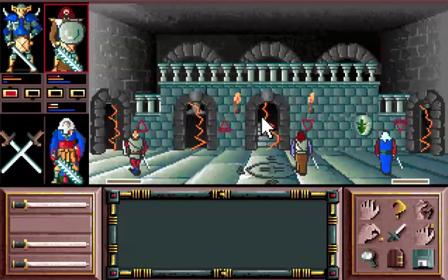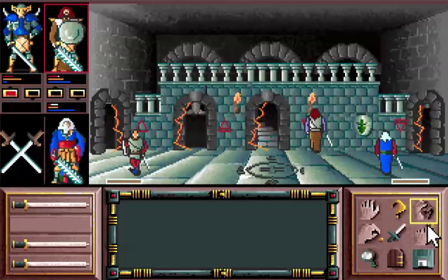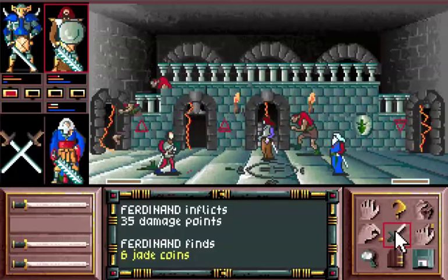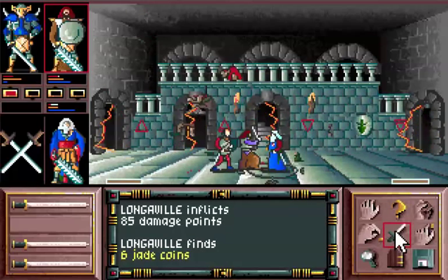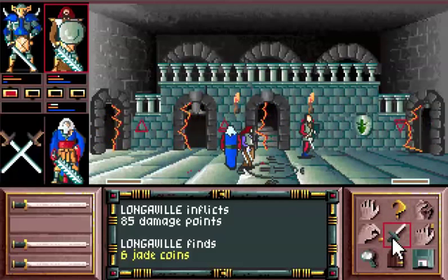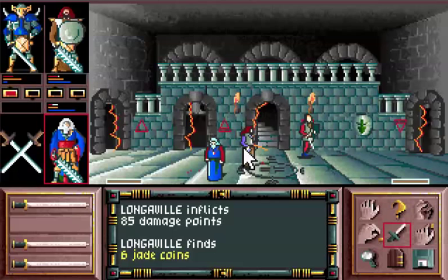Every castle in the game features these blocked doorways, and you have to choose the right rune on the walls in order to open them. If you choose the wrong rune, some enemies show up to attack you and you have to engage in melee combat. You can see how primitive it is — I simply activated the attack button and my characters swarmed around the enemy and attacked them until they were dead.